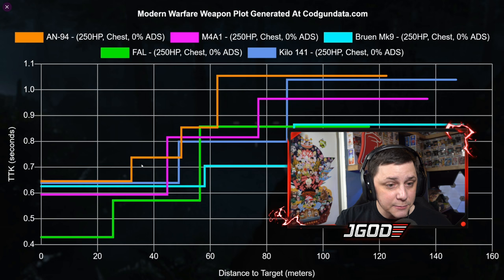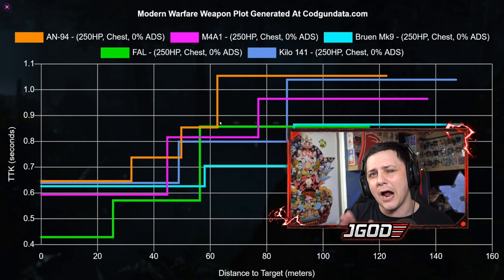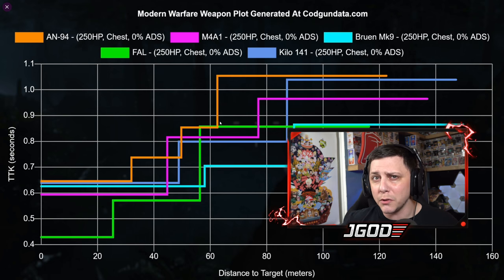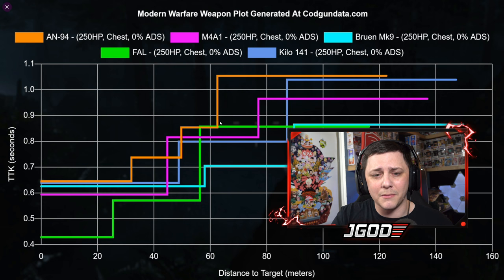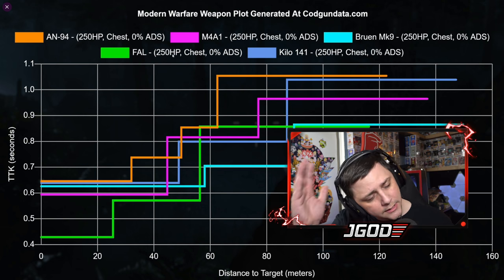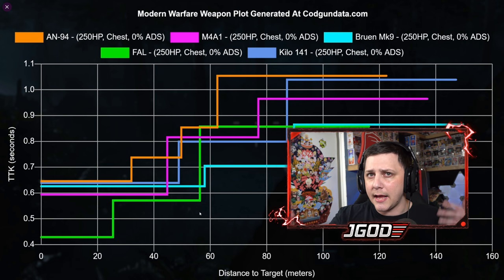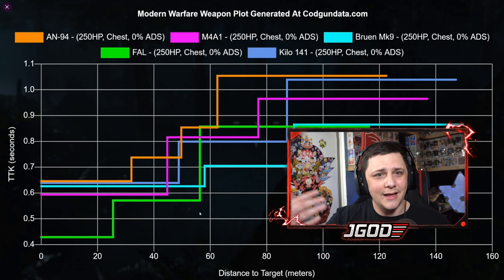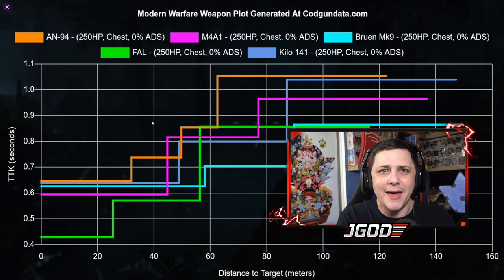The AN-94 is never the most dominant gun in Warzone — it's never the best. It's better than some options for maybe two or three meters, but that's it. It is a terrible Warzone weapon. Some people commented when I tweeted how bad it is, saying 'so-and-so got 35 kills with it' — all that means is they were in an easier lobby and are a very good player. If money was on the line, almost no one is going to be using the AN-94. In tournaments you'll see the MP5, FAL for close range, then Bruen, M4, Grau, and Kilo as the main top weapons. It's sad, but the AN-94 is not going to change the Warzone meta at all.